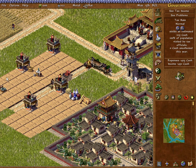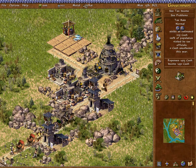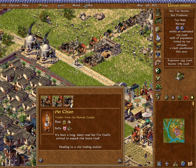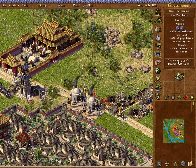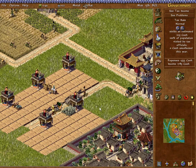I'm not sure what all that's about — we might be able to haggle with them and get more, but as before I'm not going to bother with that. These camel-bearing traders are the nomads — it's been a long, dusty road, but they finally arrived to unpack their heavy load. That's just the way they're distinguished from regular traders, instead of having donkeys pull their wagons.